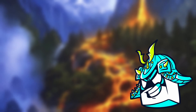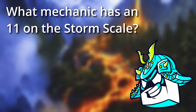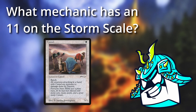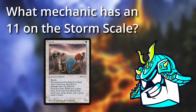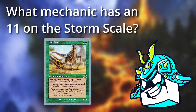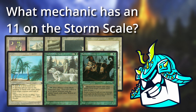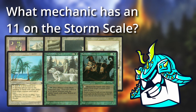Trivia time! The question from last video was: what is the only mechanic that has an 11 on the storm scale? If you guessed banding, you were super close, but the answer is actually Bands with Other, which is a special subtype of banding. Banding is the most obscure and confusing mechanic that's ever been made, and Bands with Other is somehow an even worse and more obscure version of it. In fact, it was so confusing that they had to completely change how it worked to make it less confusing, despite the fact that nobody even used the ability. As of now, the only creature that even has a Bands with Other ability is Old Fogey, and he's not even a legal card. The only other cards that have the words Bands with Other on them are these 5 terrible lands, Teleria, this wolf guy, and this weirdly sexy one. So I feel pretty confident that this mechanic is never coming back.